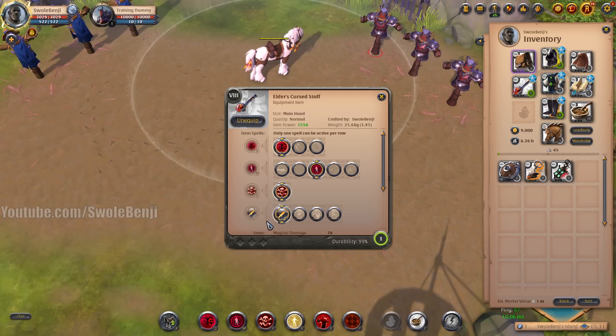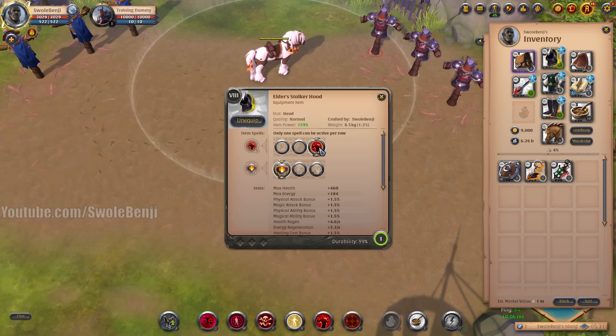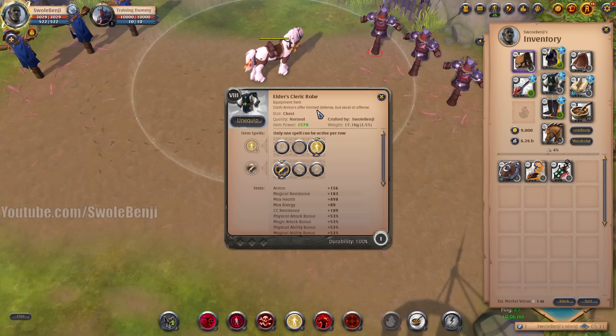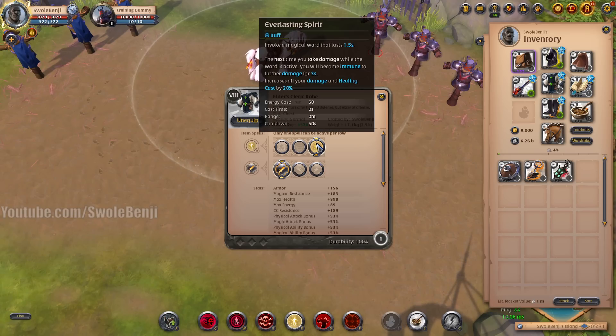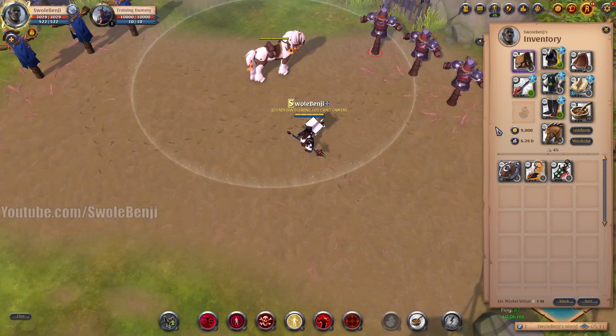For the passive, you can use anything you want. I like Bane because I like more auto-attack damage — I think that's the highest way to burst down a player as quickly as possible. For your helmet, use the Stalker Hood with Mortal Agony and Balanced Mind. For your armor, you can really use whatever you want. I like Cleric Robe because it's a damage buff and an immunity — this is the only way to survive another Cursed Staff user. It buys you three seconds to get your combo off and kill your opponent, and even when you die you can still kill your opponent in those three seconds.